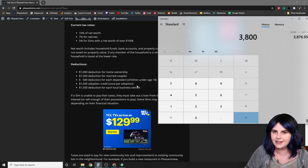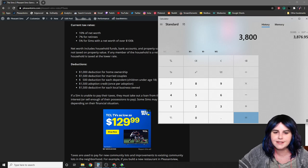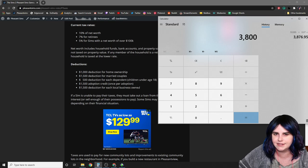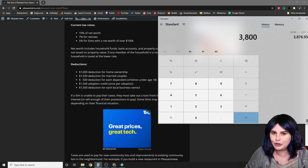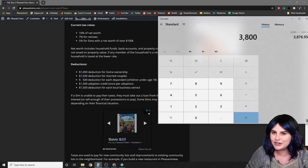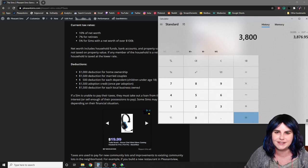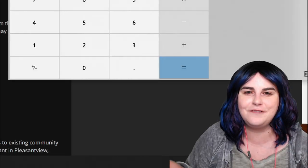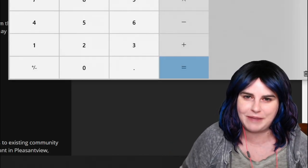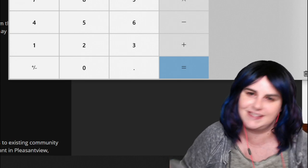These are the deductions I use. You can set up your own rates and deductions however you like. This system is based on the American tax system — I'm not familiar with how taxes work in other countries, so if you're not American, you may want to adapt it. This is a simplified version of how we pay taxes in America, and that's the system I use.